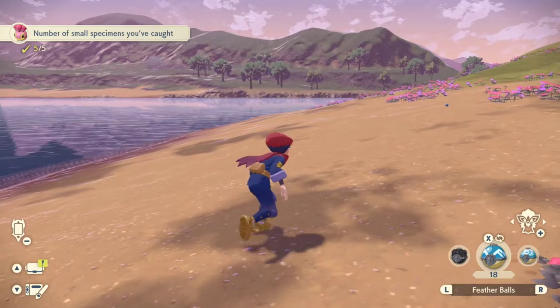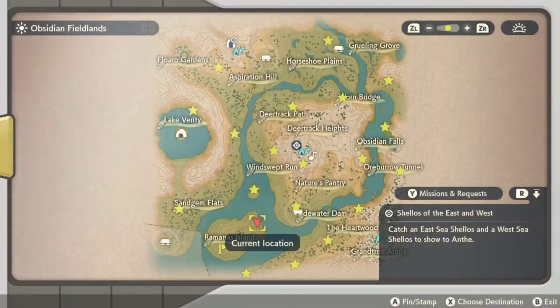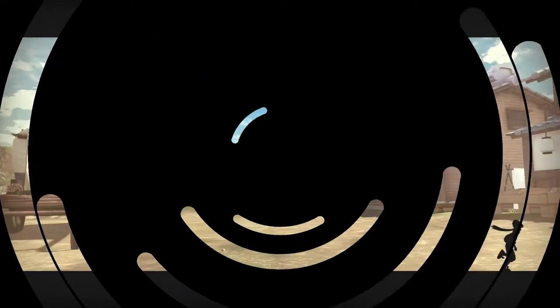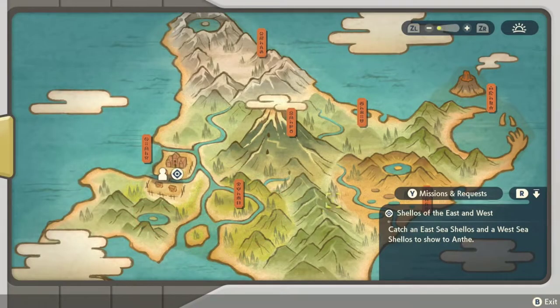Then you're going to need to head right on out to Cobalt Coastlands, where you can find the blue form of Shellos. So we're just going to head right back to Jubilife Village and then turn right back around and head over to Cobalt Coastlands. You can go over to the beach camp, but it doesn't matter which camp you go to because you still need to transport yourself over to Firespit Islands.